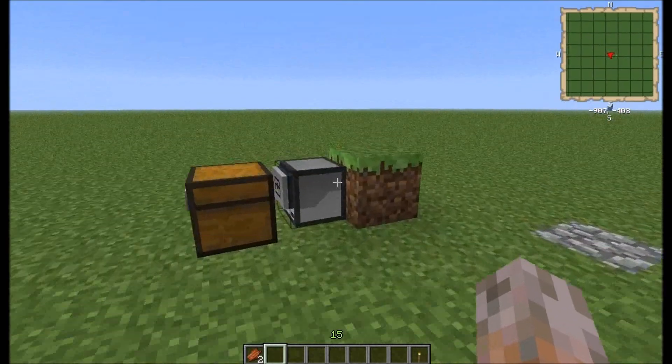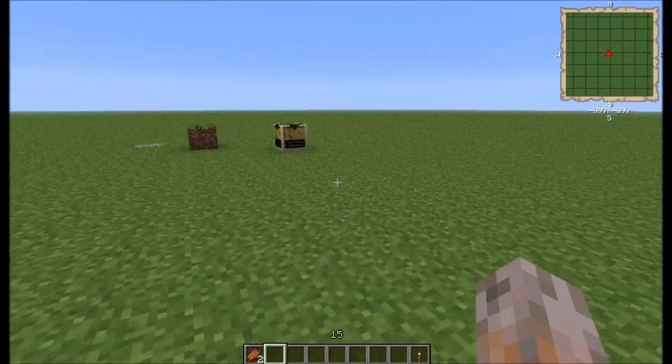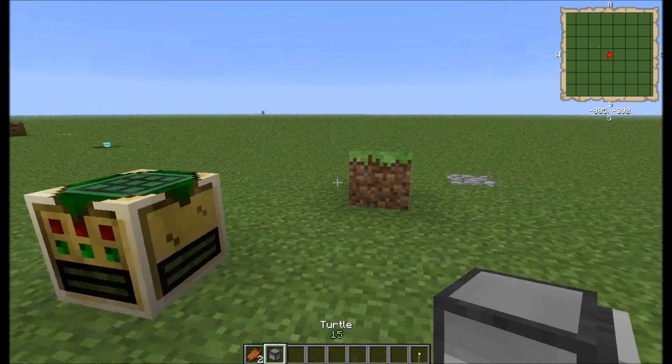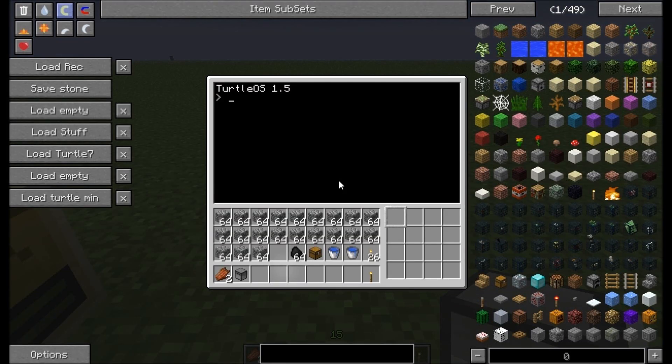Here we've got the already prepared turtle for the fancy mob farm. And here we built everything from scratch. I prepared this work table for this. First we need a computer, and then we build our turtle. We set the turtle here, and the first thing I usually do is label set, to name the turtle, and often I use just the ID of the turtle.